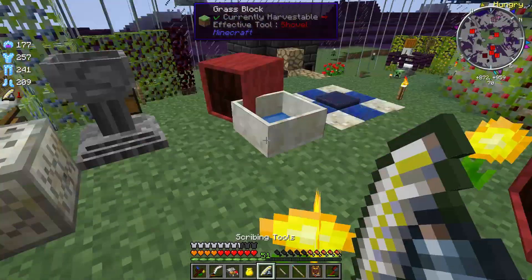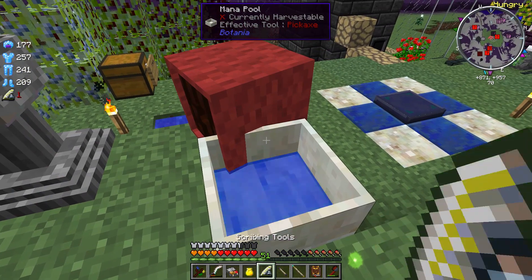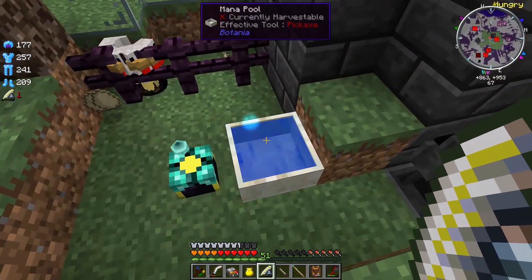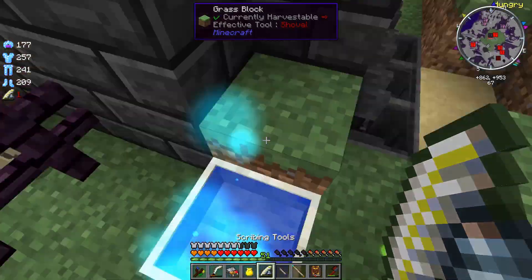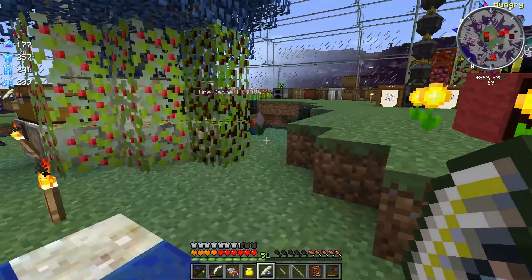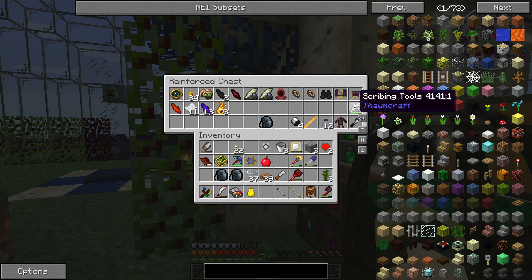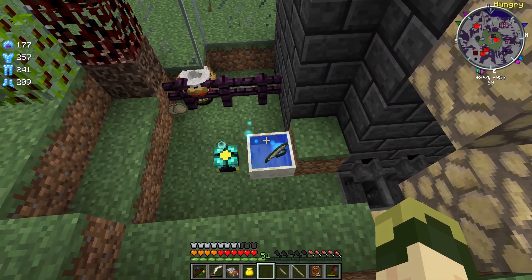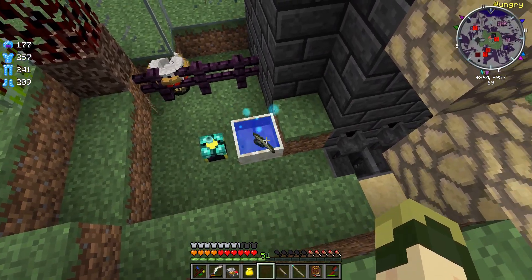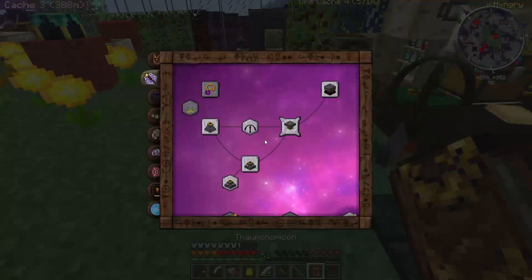I've got one more thing I want to do, and that is I want to come over here and toss my scribing tools in. That doesn't seem to work — do they have to be full perhaps? This is a thing that I read in the Botania manual, so it should be a thing, I think. Is it over here perhaps? No. It's in the Botania lexica. It basically says, hey guess what, your stuff works together like this.